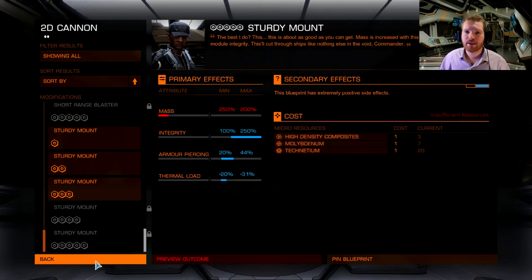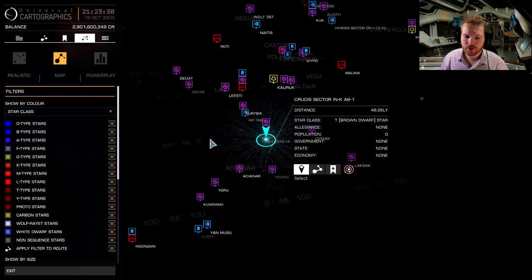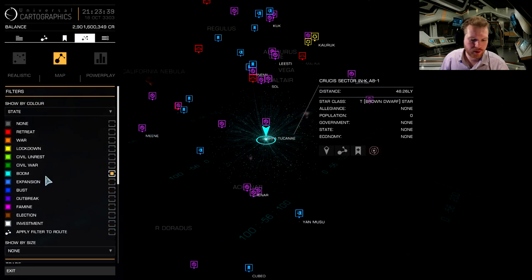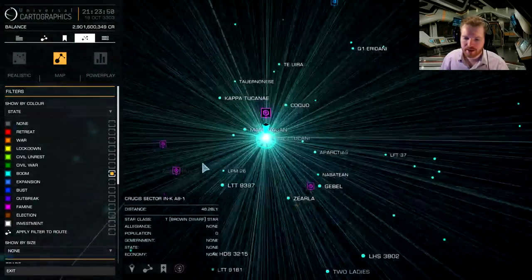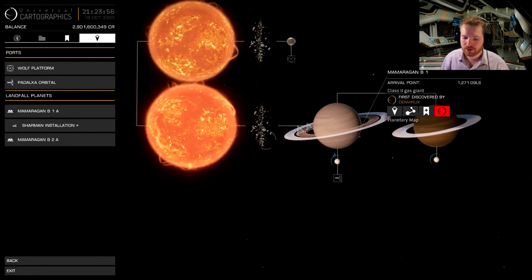Let's go out and start by getting those Aberrant Shield Pattern Analysis we need to actually unlock him, then we'll look at surface prospecting afterwards. When looking for Aberrant Shield Pattern Analysis, you first go into your galaxy map, go over to the star filtering tab, and make sure you go to the state tab. We're going to look for systems in boom — so make sure you only have boom checked. Now we can see all the systems that are currently in boom. You then just have to find one which has a ring planet.